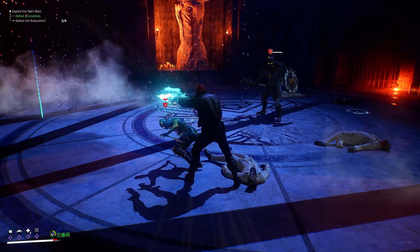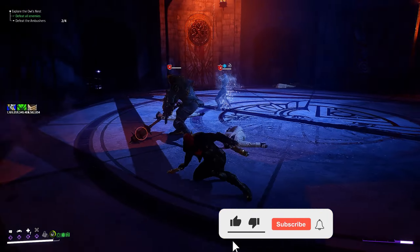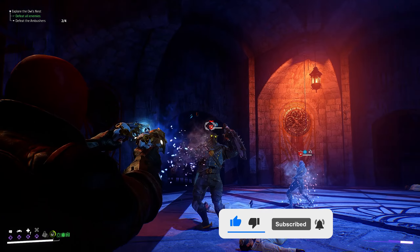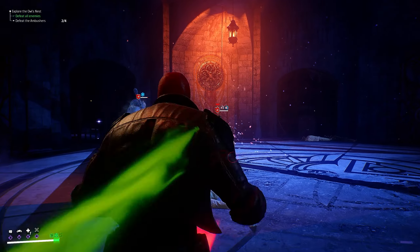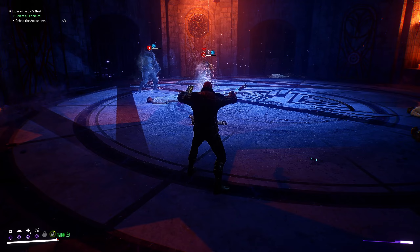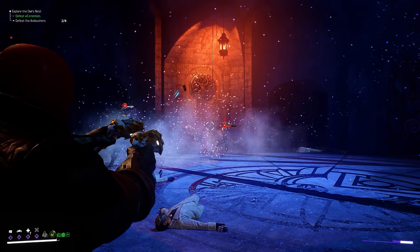When fighting the little guys who jump around, hold down your heavy attack or use an AOE to get them frozen and take them out quickly. With the big guys who have shields — the Talons — even if their shield is up you can still aim at their heads, land the headshot, and it still inflicts ice damage on them. If you haven't been using ice against these guys, give it a try — it's going to make everything completely different and way easier.